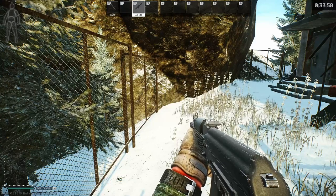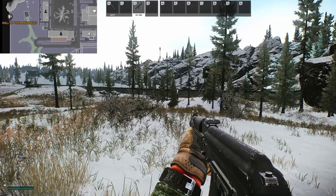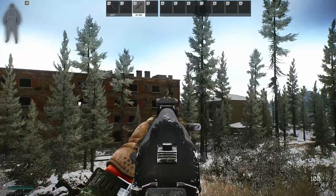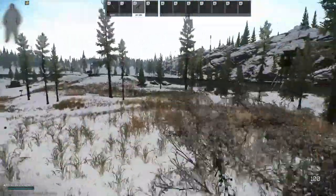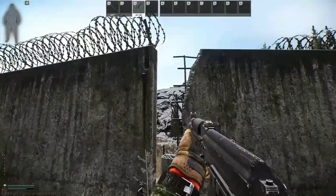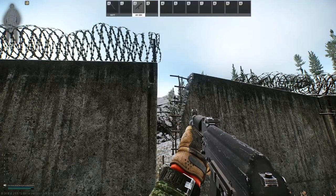For the next extract, we're looking at hole in the fence by mountains — this is a scav-only extract. The extract is right here, and for reference, we're behind the black pawn building with the school building just over there. You're running down this way and getting to this hole in the fence, which you can absolutely fit through. That's a scav extract.